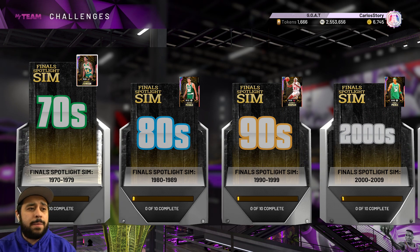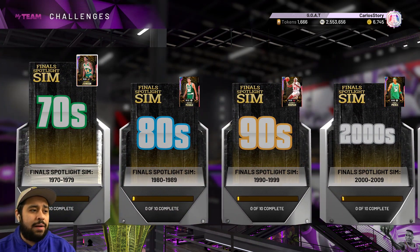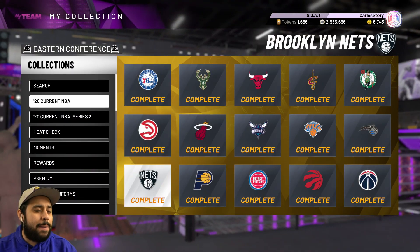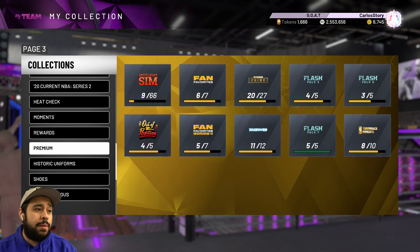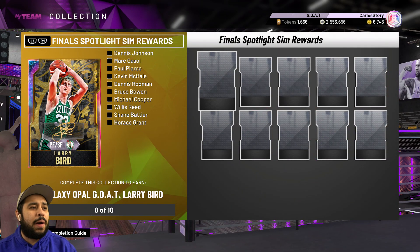The first thing is they added decade challenges — it looks like there are 10 of them. Let me show you the card first. Look at this goat right here — 2K, I don't know what they did this year but they're just taking major W's. Look at this: Galaxy Opal Larry Bird, for free.